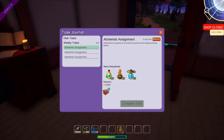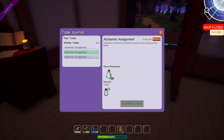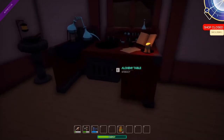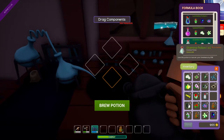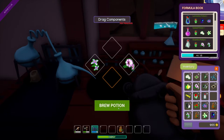Let's check our journal before we start making stuff. We have a quest here — item requested, stamina potion. I need two of those. Can I make stamina potion? I need one lilium and one... I can make this. I can do this. What do I need? I need a bottle. How do I do this? Oh — brew potion. I'm missing something. Drag components.